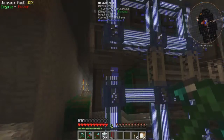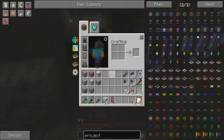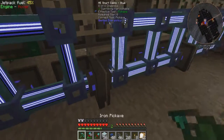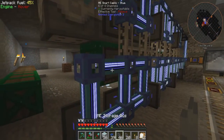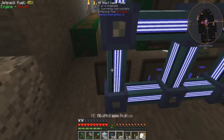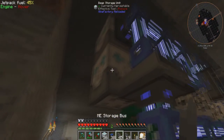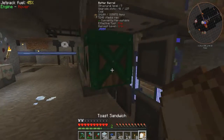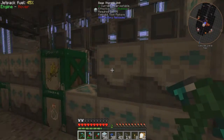The storage bus is the one connected to the main network, so I think I've put these two the wrong way around. I'm going to swap them quickly. The storage bus is what is connected to the main network, so I'll do that first, like this. And then the interface connects onto that, like so. And then that cable connects up. There could have been a whole load of stuff we wouldn't have had access to because of that — but it's all fixed now.